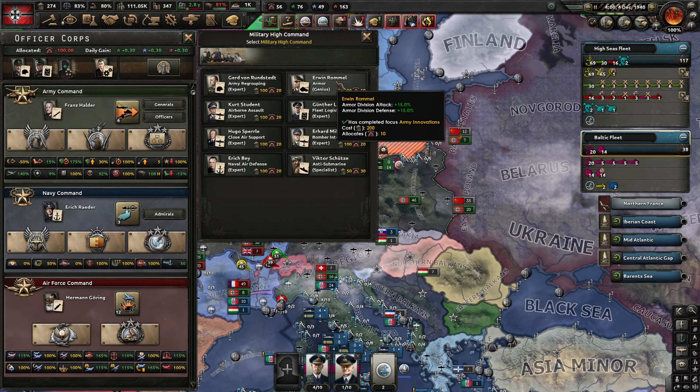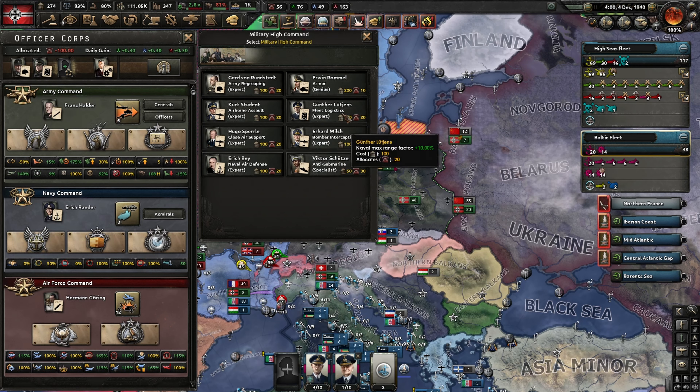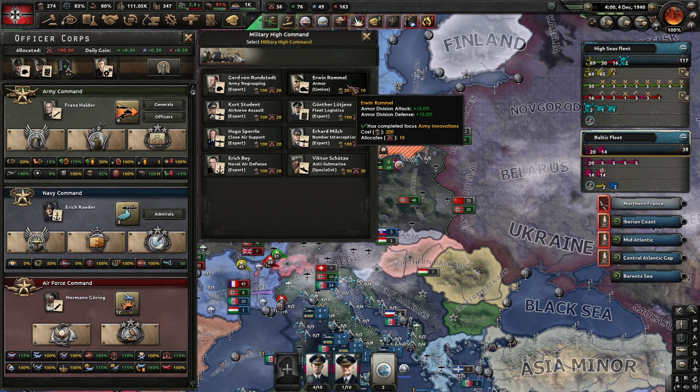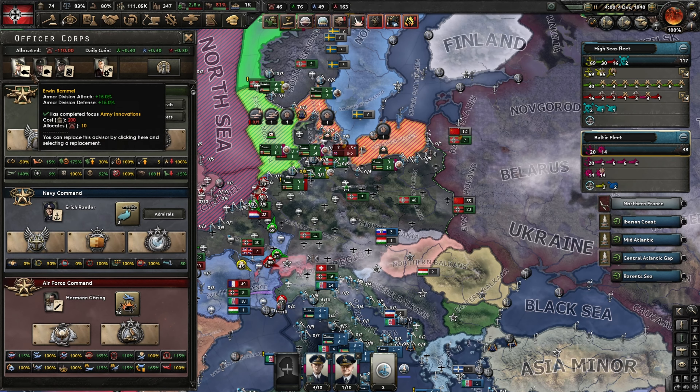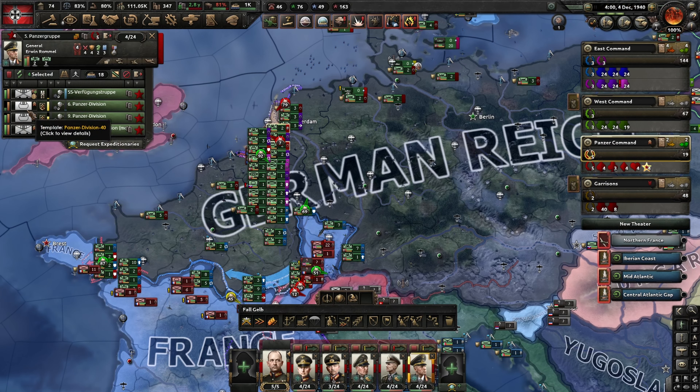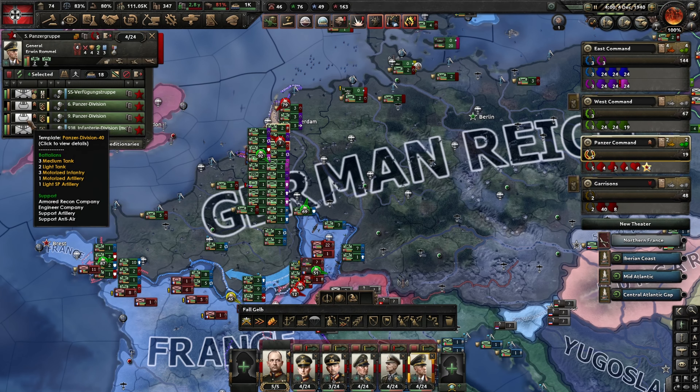We do have enough political power to bring in Rommel here as well. He's an Armor Division Genius - let's get Rommel in. That's a lot of extra attack and breakthrough on our tank divisions, and they are our spearheads. This should be bumping things up a little bit more - hardness is at 50%. It does look like we are short on infantry equipment for our planned situations, and that's no good.